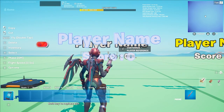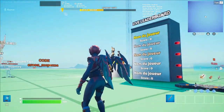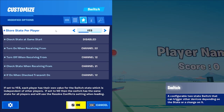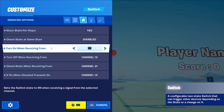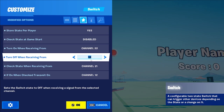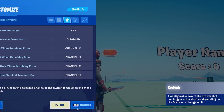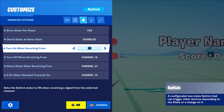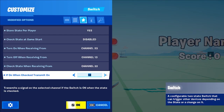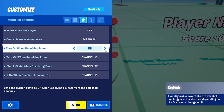When that is done, let's do the switches. There is one switch for every place but the first one. They're all set to store state player yes and check at game start disabled. The one corresponding to second place has these settings: turn on with 22, turn off with 12, check state with 21, and if on when checked transmit on 12. Same as for the references, copy it and increase all channels by 1 until you reach the last place. So my last one is: 25, 15, 24, 15.